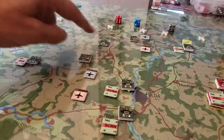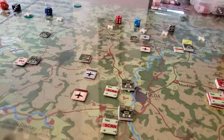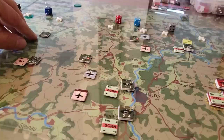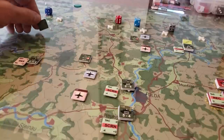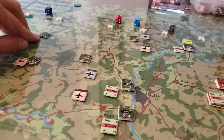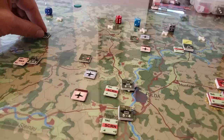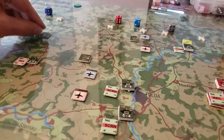We might push these helicopter guys back since their range is 24. Keep in mind that if I wanted to fly nap of earth, there is a capability to do that - it would reduce the range by half and the combat value by half, but it would also reduce my profile when it comes to AA and things of that nature.